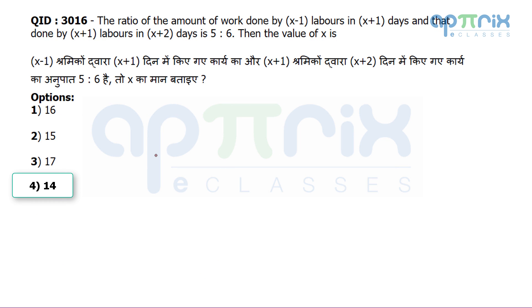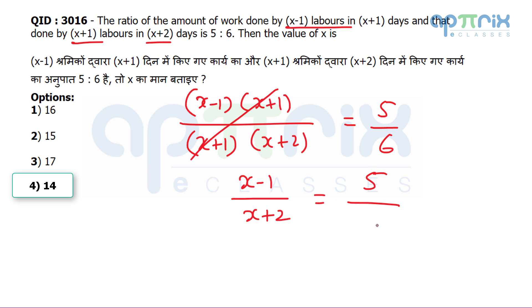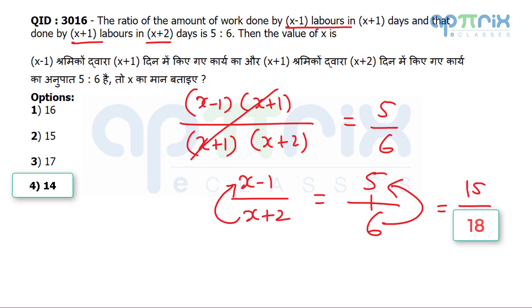Question 16: The ratio of work done by (x−1) laborers in (x+1) days to work done by (x+1) laborers in (x+2) days is 5:6. Find x. Work = laborers × days. So the ratio is (x−1)(x+1) : (x+1)(x+2) = 5:6. The (x+1) cancels, leaving (x−1) : (x+2) = 5:6. The numerator and denominator differ by 3; make the ratio difference 3 — multiply 5:6 by 3 to get 15:18. So x−1 = 15, giving x = 16.